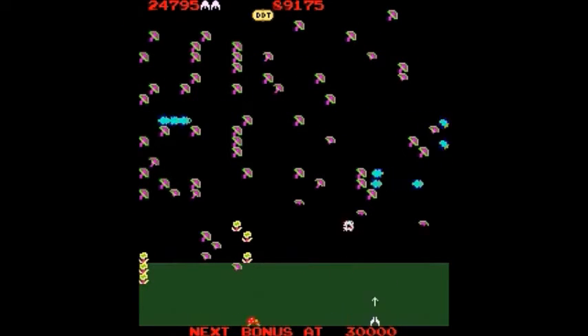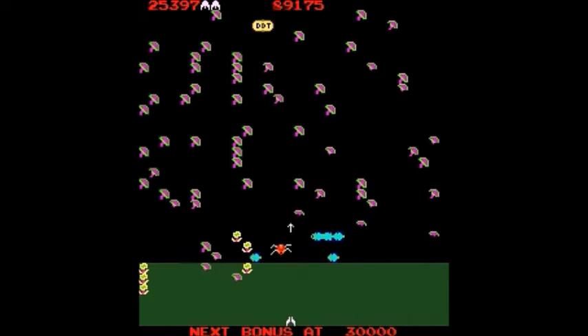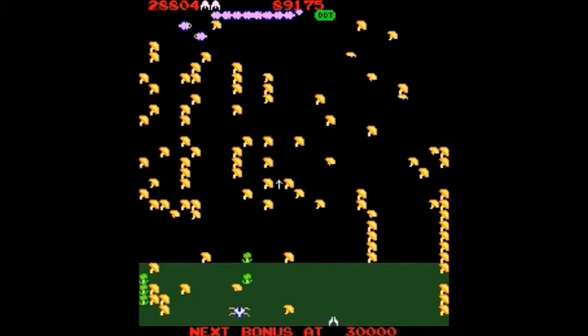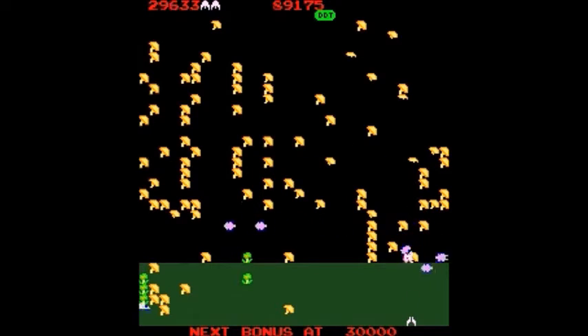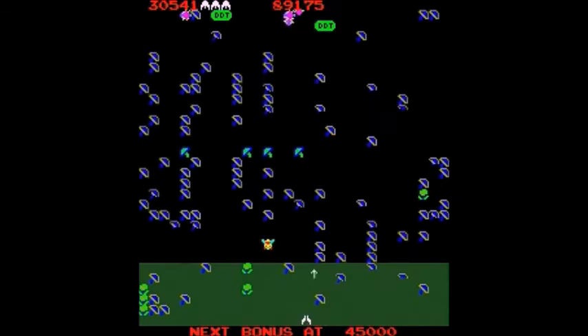There's the beetle right there. Contact with anything will kill you. That beetle will go off screen and return some other time later. Once in a while, you'll get a chance to earn bonus points by shooting consecutive bees, dragonflies, or mosquitoes that come down at you in swarms for a short while. That was the inchworm — when you shoot him, the enemies slow down for a few seconds.